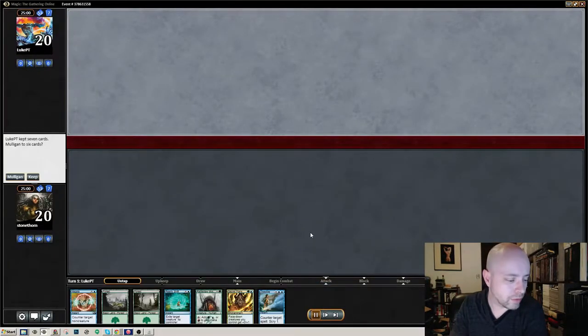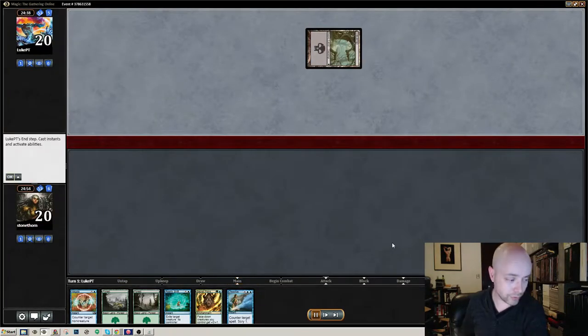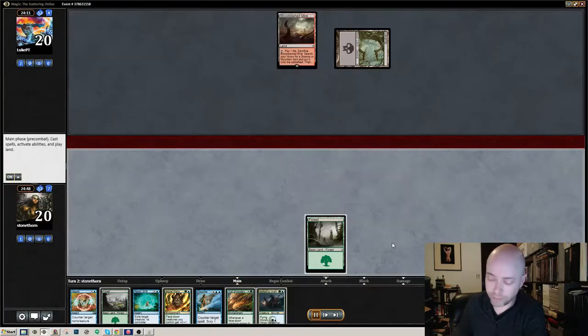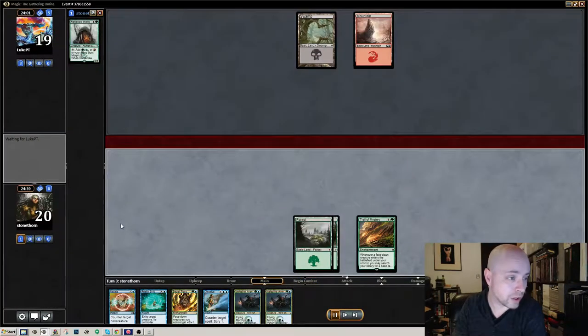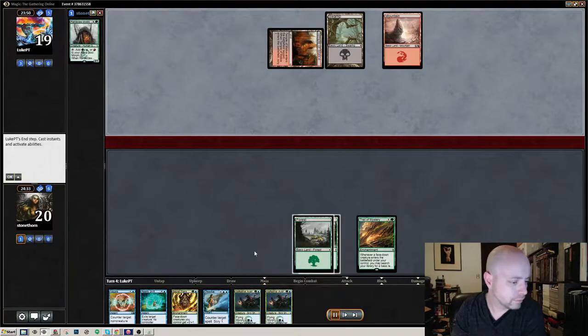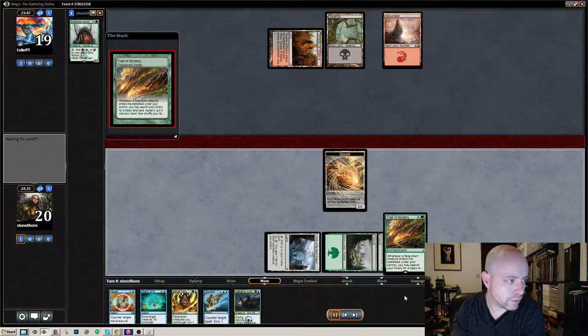So I'll just kind of quickly run through this. He starts off early with doing some Despises against me. He keeps kind of looking back for creatures, and he does remove a few of the creatures that I had. First morph and a trigger off of Trail of Mystery.